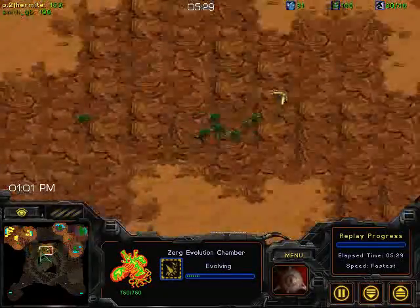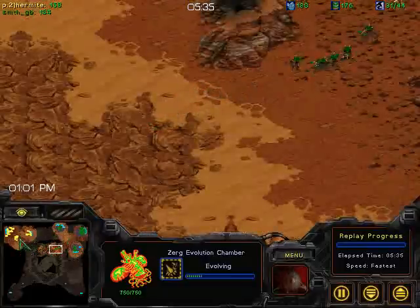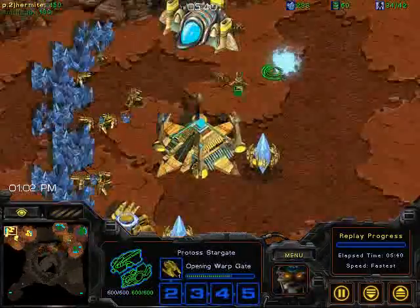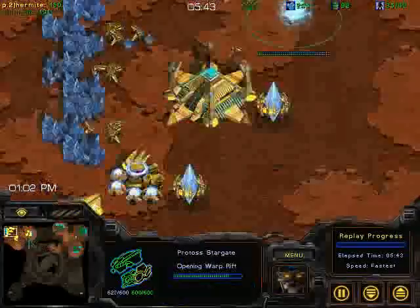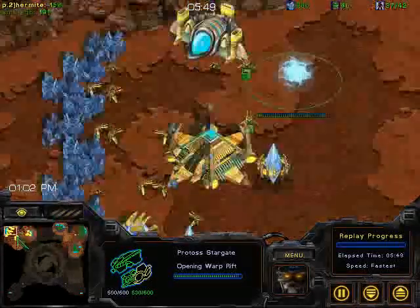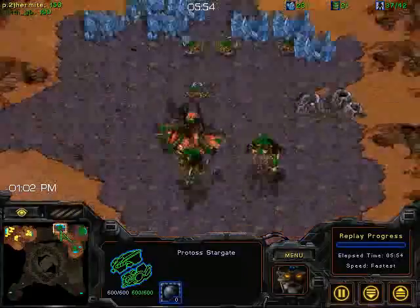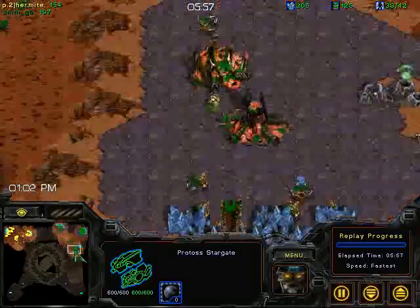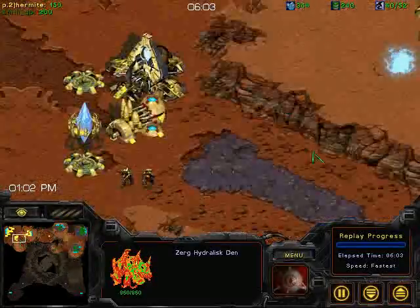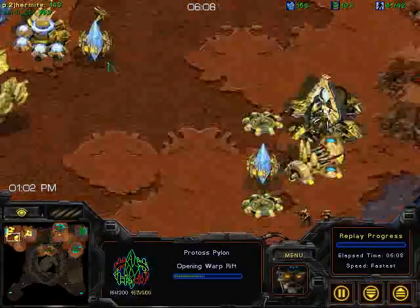We're going to see what happens with this Hydra rush. This is an interesting build; I think it's possible Tsinghua's player has practiced this a good amount. Meanwhile, he's facing a completely unharassed build from Hermite. But Hermite is actually going for 2 Stargates and I don't see any other tech. This is actually not good for Hermite — I don't know what he's thinking. Maybe some kind of Corsair-Reaver build? But he doesn't have a robotics facility up. This could cost him despite his decent opening.